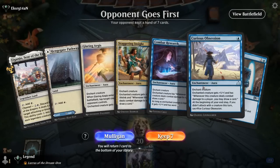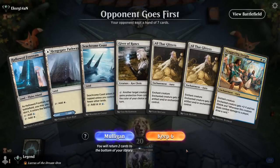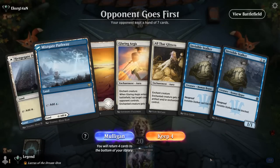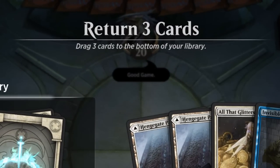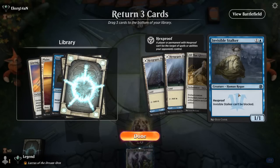Okay, we're on the draw. No creatures in our opening hand, so that's a mulligan. This is also not great — just a Giver of Runes — let's go to five. Four. Okay, Invisible Stalker plus two lands and an All That Glitters. Could also keep double Stalker in case of hand disruption, but just got to hope they don't have it.